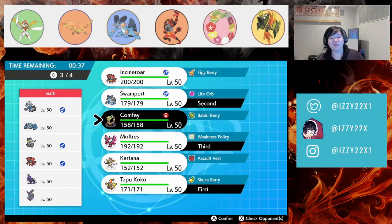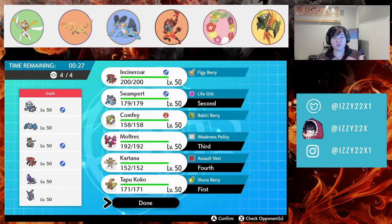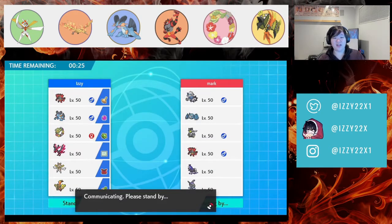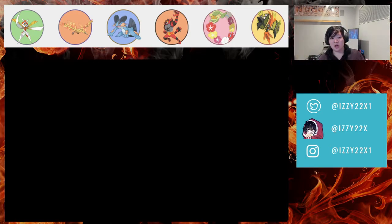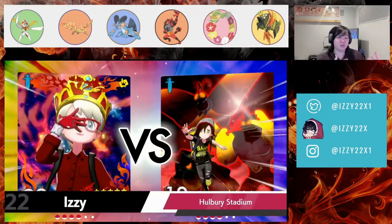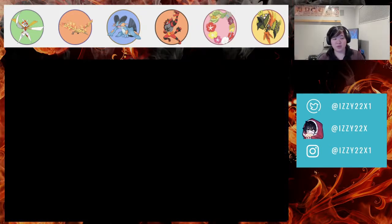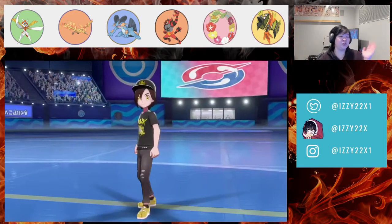At the time of recording, Spectrier had started getting a little bit of rise — not enough to make top 10 — but this Spectrier knows Taunt and Will-O-Wisp, which is a really good combination. Honestly, our current team looks very solid against them on paper. They only have a couple of things we might not expect.